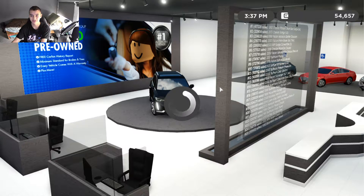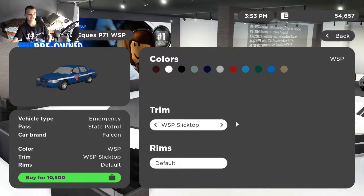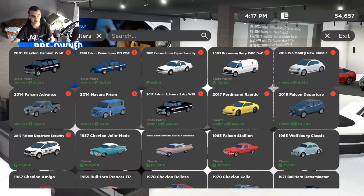So I'll show you the four updated cars quick. They updated the Chevy State Patrol — it still requires the state patrol pass, has two trims, both cost $9,000. Same with the 2001 Ford Crown Vic State Patrol, which comes in about four trims all costing $10,500. They also updated the 2014 Ford F-150, which has two trims — one costs $28,000 and the other $18,500.